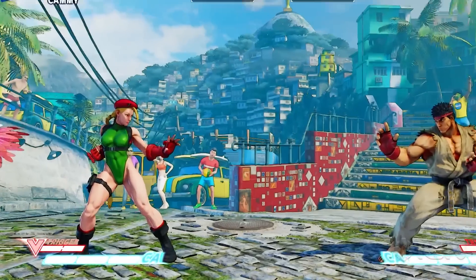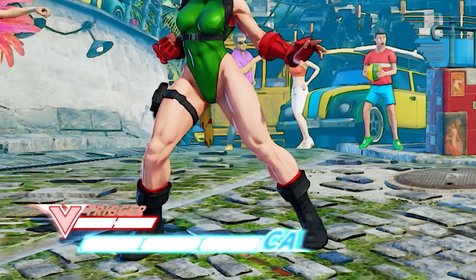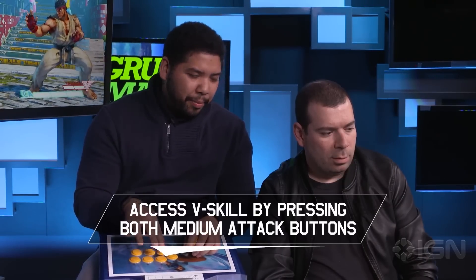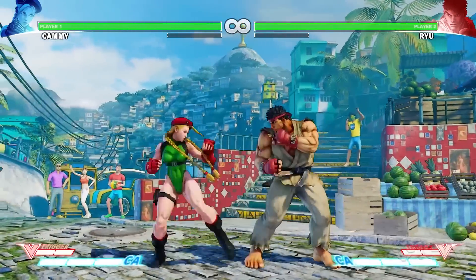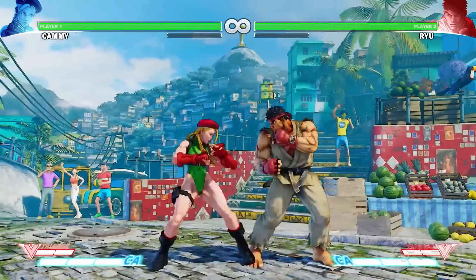In this game, we have a new V system. There's the V skill and the V trigger. The way you access the V skill is by pushing the medium attack buttons together. What that does with Kami is it causes her to do a spin knuckle attack. This attack goes through fireballs, so if Max happens to pick Ryu to throw a fireball, you can go through it.